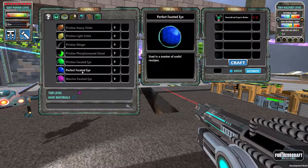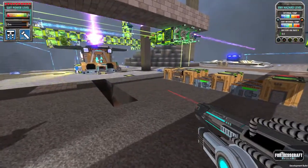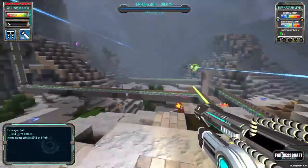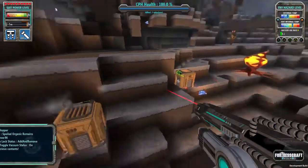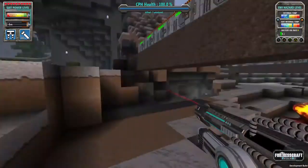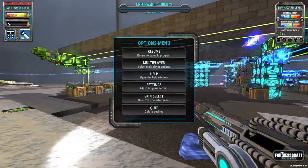I think the most important thing I'll be using the recombined organic matter for is to get pristine items. I've only gotten one perfect faceted eye and have yet to get a single massive faceted eye — those are either really rare or only drop from heavies or bosses. If that was a heavy, I really want to know what the boss is — it's probably gonna be a lot crazier. Alright guys, I will pause it here and see you in a bit. Thanks for watching — Odra out.